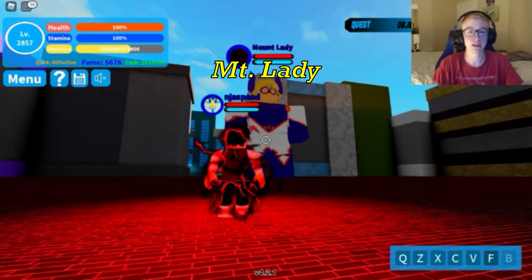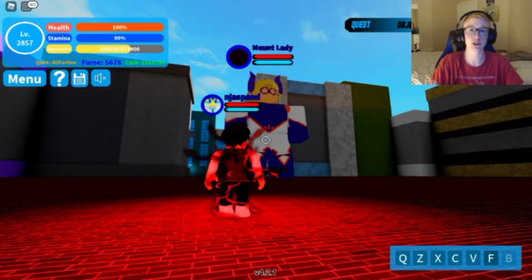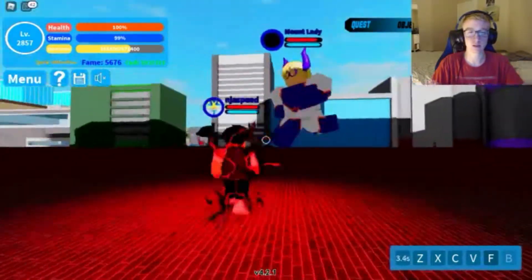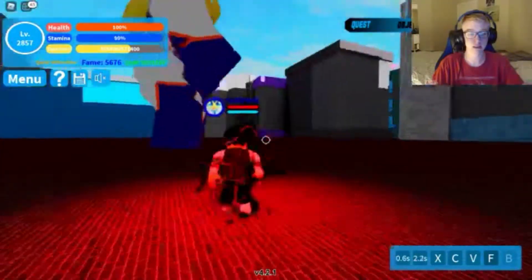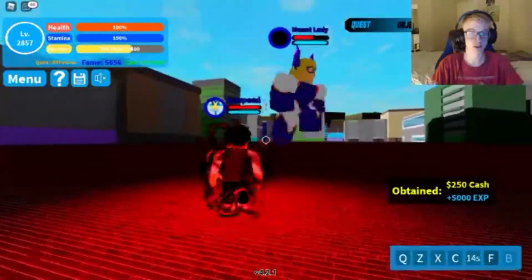Next is Mt. Lady. Mt. Lady is a pretty close range fighter, but if she gets close to you she does have some area damage attacks. So we start off with our Q like all the other bosses, then move to our Z and our V. She isn't dead yet so we start cycling.